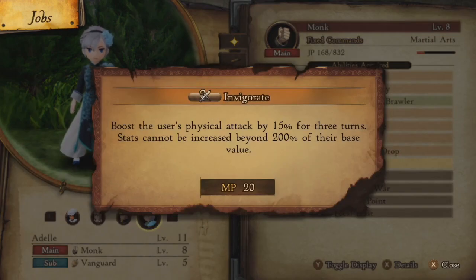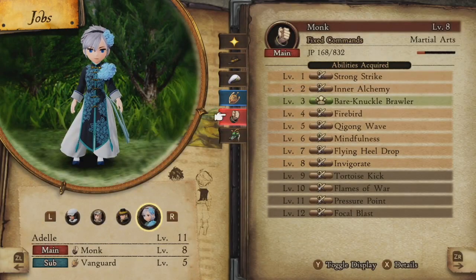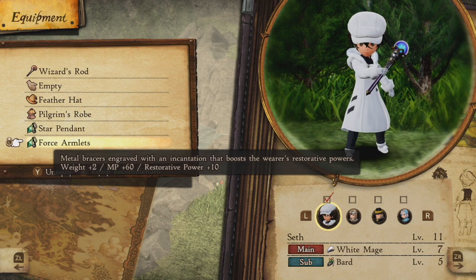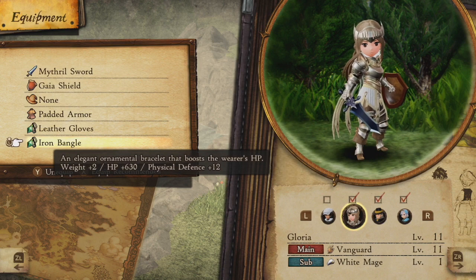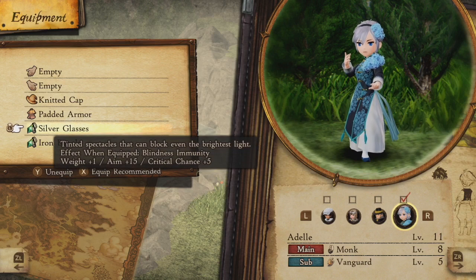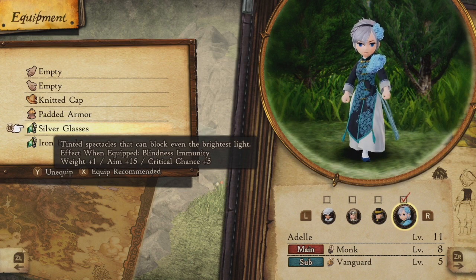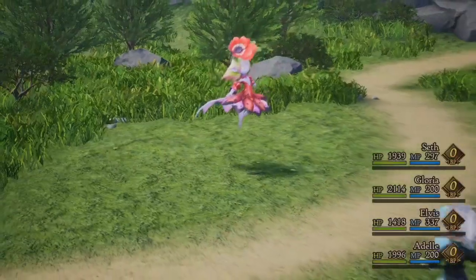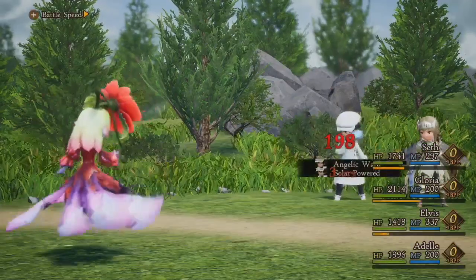With the Monk, I really appreciated having Invigorate for this fight - I need to pile on as much damage as possible and the extra damage increase was very useful. For equipment, I have two pieces with Restorative Power +10 on my White Mage to increase healing output. For my Monk it's very important they have Silver Glasses, because Strong Strike misses by design and Cross Cut can also miss a lot, so the extra accuracy helps.